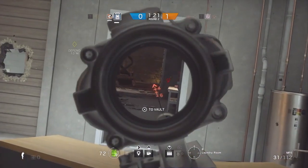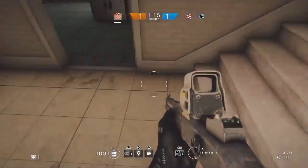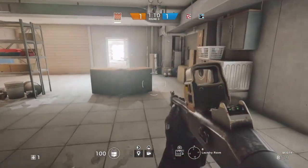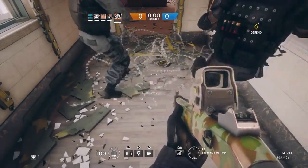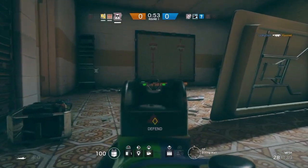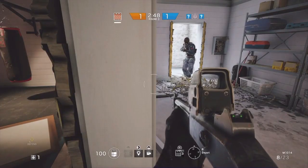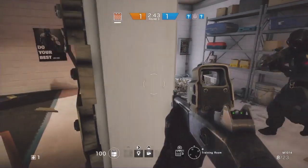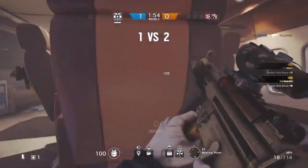I just love the deployable shield, but it doesn't mean I wouldn't go for the barbed wire — it's also incredible. Especially if you're a roamer and want to stay outside the objective. My first tip is to deploy it always outside the door; it helps your teammates that are inside, because they can see much better the enemies' feet and kill them when they get close. Barbed wire is used mainly to slow down the enemies, and it really works. Especially if you already have some pre-fire spots to watch a hallway, for instance — it's amazing.